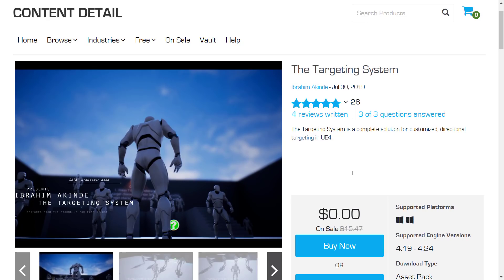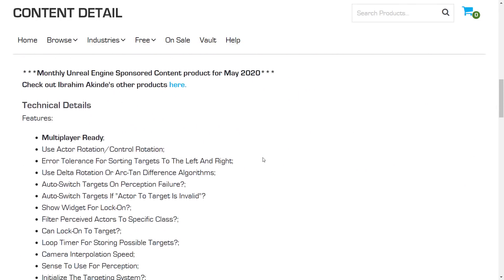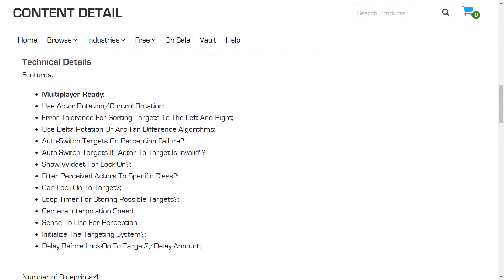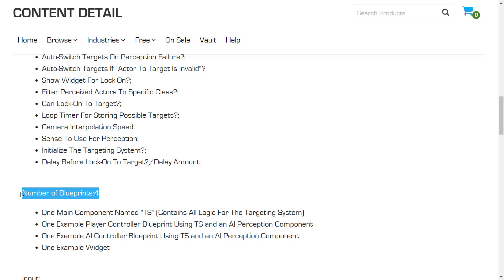And finally, we've got the Targeting System — a complete solution for customized directional targeting in UE4. It's multiplayer-ready, uses actor rotation and control rotation, error tolerance for sorting targets to the left and right, delta rotation or arc tan difference algorithms, auto-switch targets on perception failure, auto-switch targets if actor to target is invalid, show widget for lock-on, and filter perceived actors to specific cases. This one is made as a component of four blueprints.